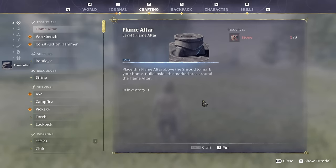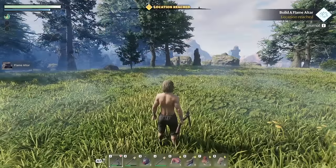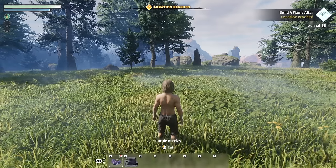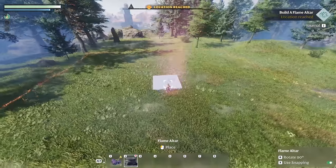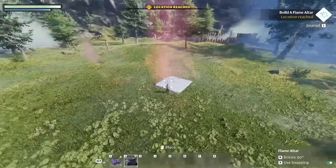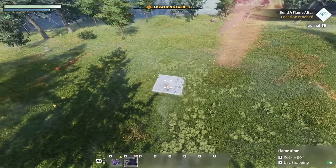Crafted it — the flame altar is in our inventory. We actually have two tool belts; if we press Alt we can see our second one, and there is the flame altar. Let's get this placed on flat ground.